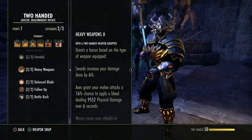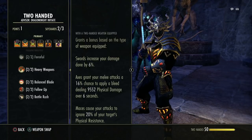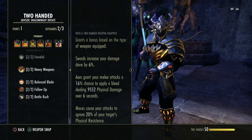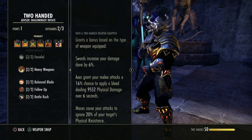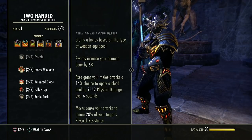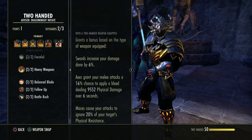The more damage you do to the main target, the bigger your AoE damage. This passive grants a bonus based on weapon type — a sword increases flat damage by 6%, an axe grants a 16% chance to apply bleed, and a mace ignores 20% of the target's resistances. The mace is particularly favored in PvP because it strips enemy resistances so you hit harder.